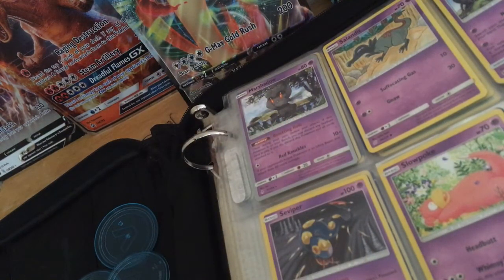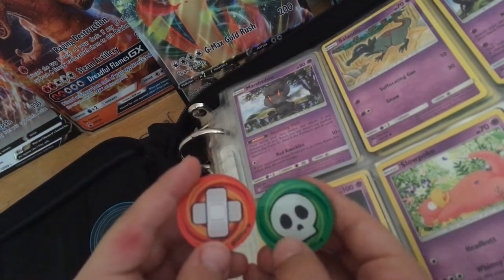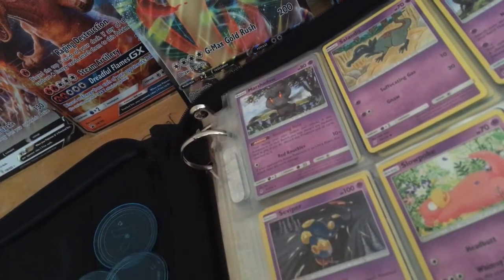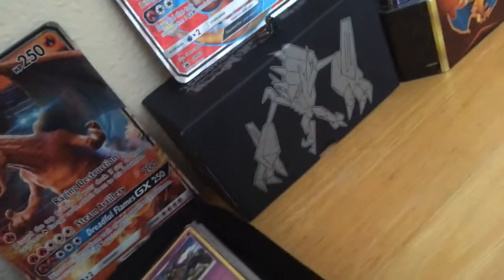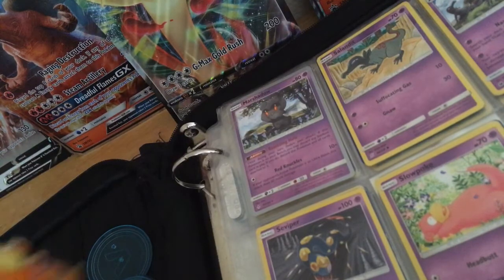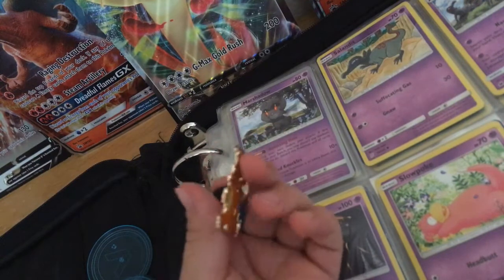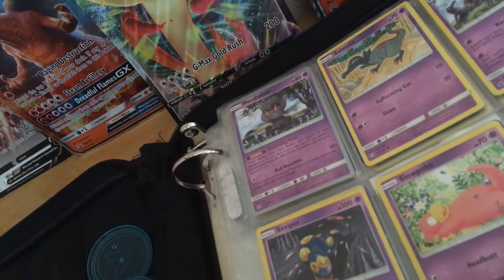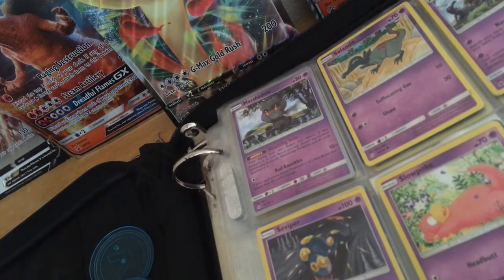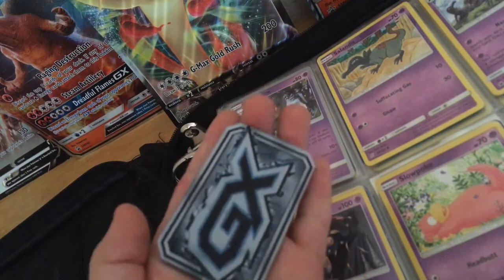When I get to the fighting types, I might show you. I have these two — I got these from the Necrozma box. And I got this Charizard pin. Last but not least, I don't actually keep this in the pocket — it's too big for it — but I have this GX marker.